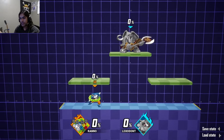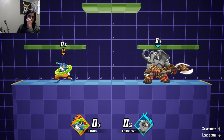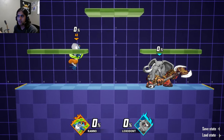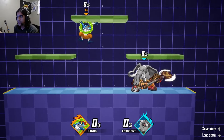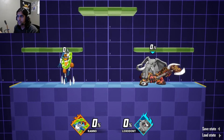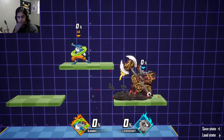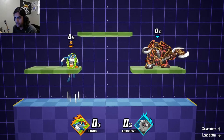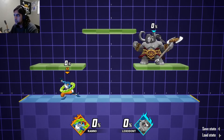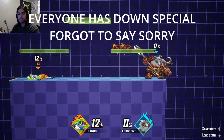You also have special attacks — you can go in any direction with your special button. Forward and backward special are the same input. Your up special is mostly everyone's recovery option — use it when you're off stage. Some characters can also use their specials in the air, so you can use all your special attacks in the air as well.